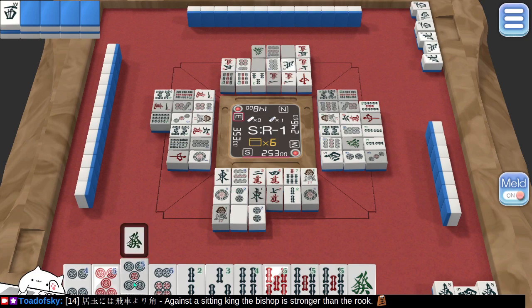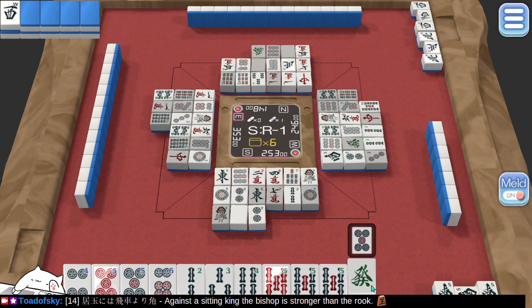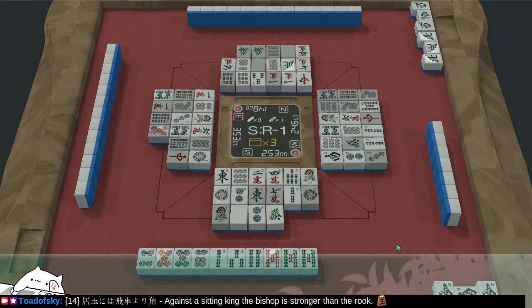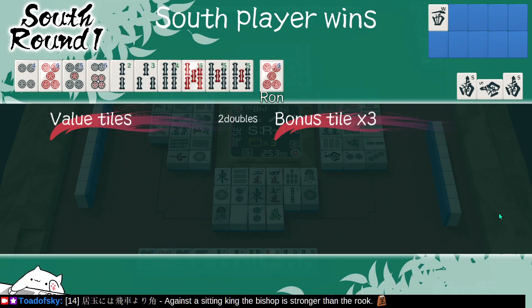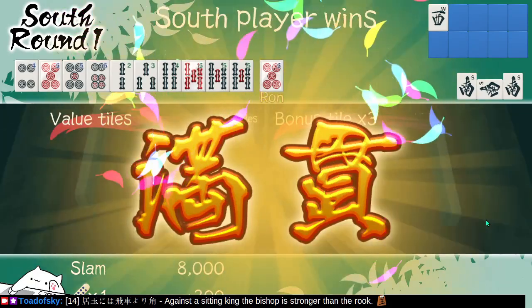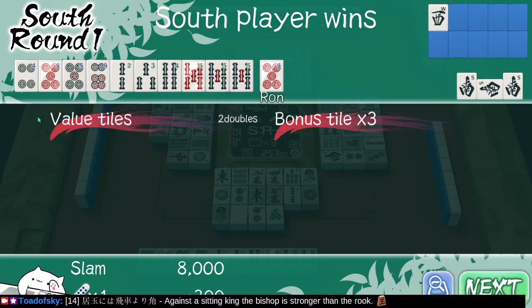We're one away. That looks like a dragon — it would have a letter on it if it were a wind, so that must be a dragon. Let's do it. Victory is mine — I don't know how. Player who just won the previous round gets to pay up because they gave me the winning tile. So we got three fives: 2, 3, 4 and 4, 5, 6.